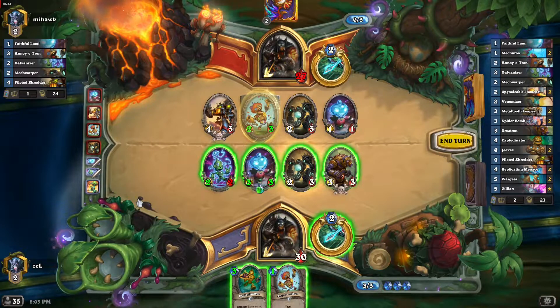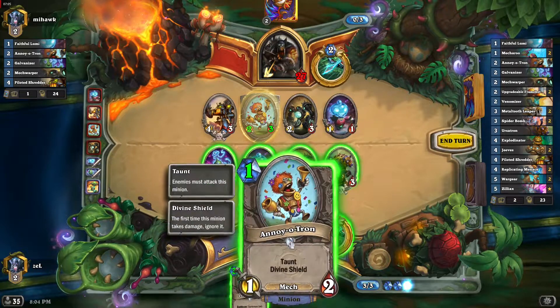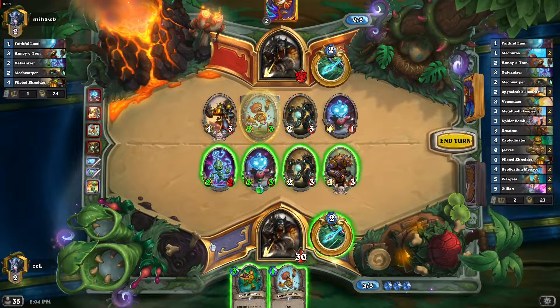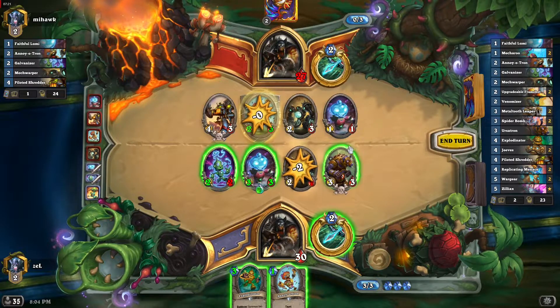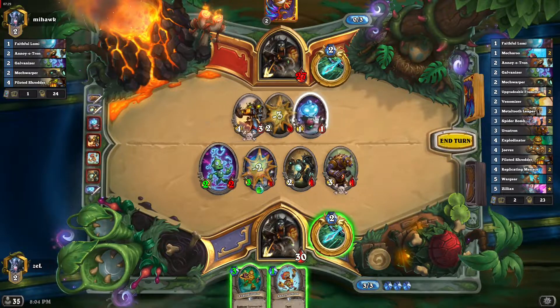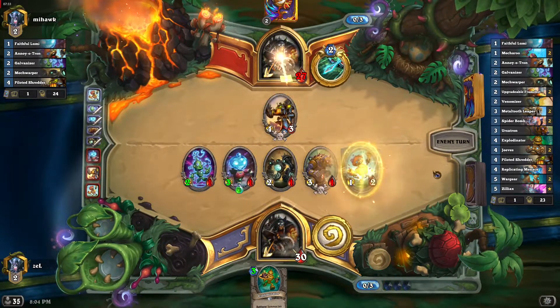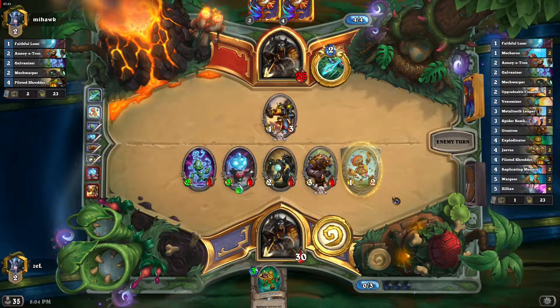Let's see what we should do. We need to kill his Mech Warper — that's the best idea, so we need three damage there. Do I protect my own Mech Warper with Annoy-o-Tron, or play Annoy-o-Tron and not Explodinator? Let's play Annoy-o-Tron — that will protect the Mech Warper, who is the most important card. We have done some nice trading there.